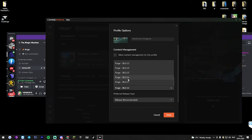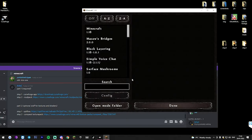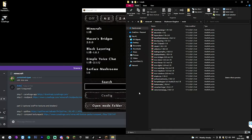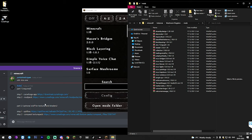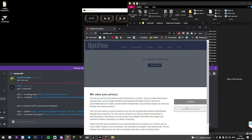Make sure you download the correct version, which is Forge 38.0.17. Install it. Now relaunch the game and click on mods. Next, download Optifine. All these links are in the Minecraft sub on the Discord — they're pinned so you just go there and you'll find everything.